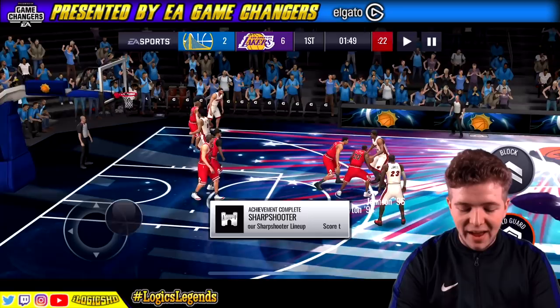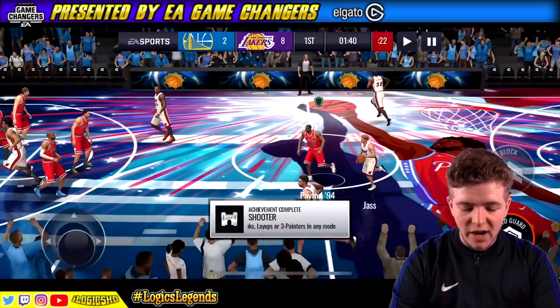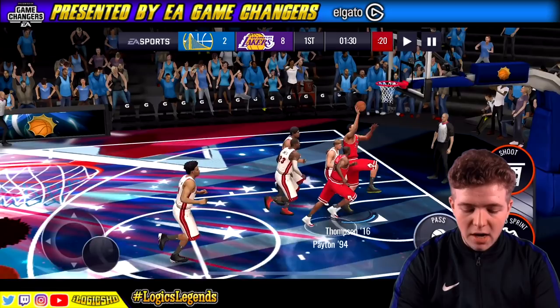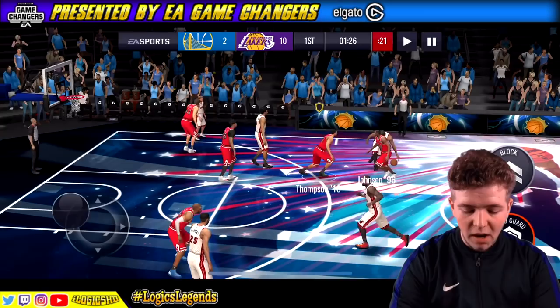Let's see what he does on a normal dunk — bam! 104 dunking. He is an absolute machine out here today. Peyton to Thompson — Clay. Beautiful. We're having a good start, we're already on the 10 pointers. It's been a much better gameplay performance than what I've had in the past. I want to test out everything I can on this beautiful Vinsanity card.